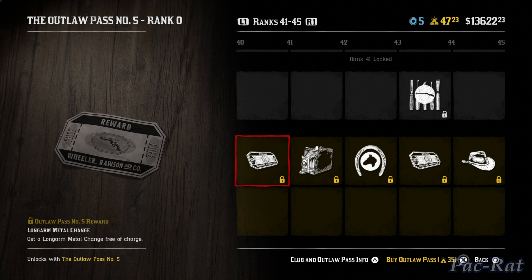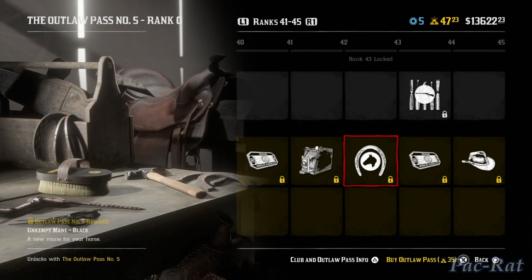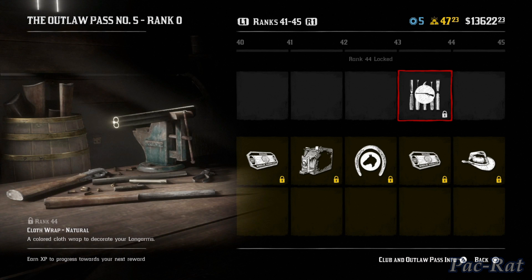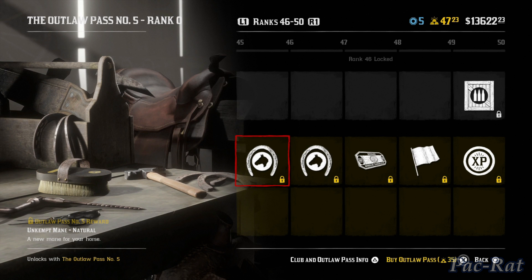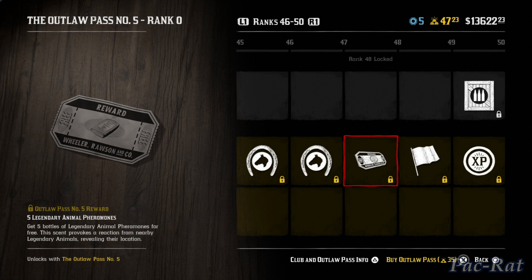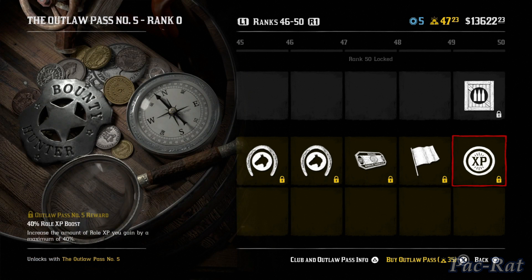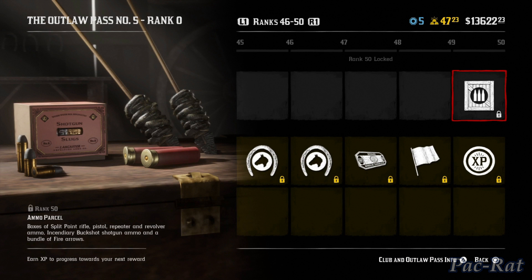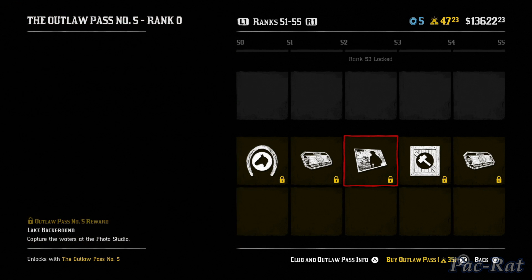We got a metal change for our weapon — that's nice. Another filter, another horse main — kind of seeing a pattern here. Mash refills are useful, and a hat — not sure how I feel about that one. Another horse main, and a mustache — the handlebar — I'm sure that's what most people have been wanting. Animal pheromones for you naturalists. Camp flag — that's okay. 40% roll XP on nothing basically, more ammo, another horse main, a poncho, one select free, and another background.